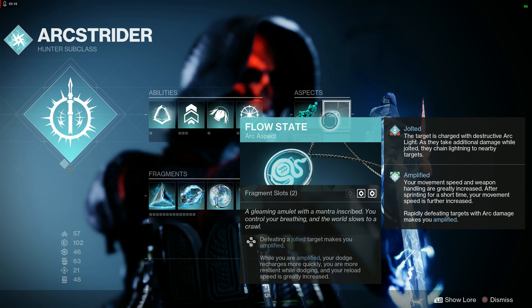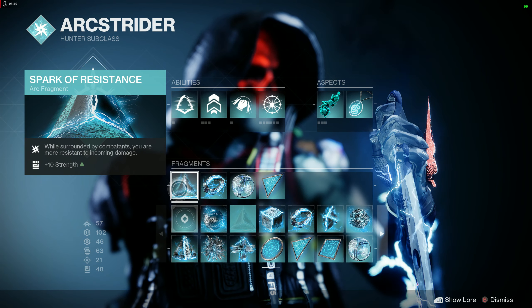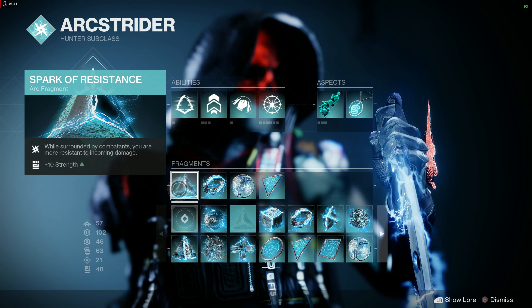For fragments: Spark of Resistance — while surrounded by combatants you are more resistant to incoming damage, plus 10 Strength. I don't have exact numbers on the resistance, but it makes a real difference. When I've removed this from my builds I feel noticeably squishier, so it definitely matters.